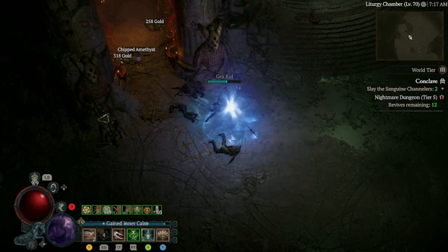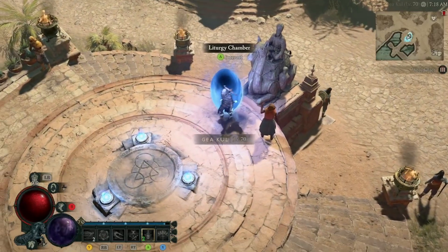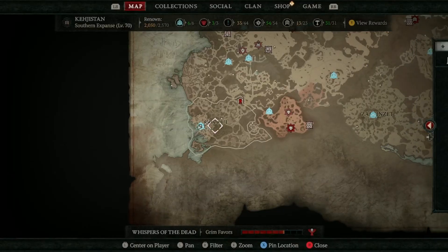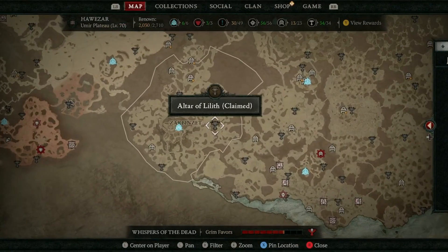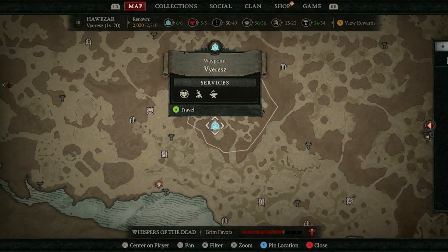Then after that is completed, you just teleport out without completing the dungeon. Then you can just head to any regular dungeon that you actually want to farm, such as Champions Demise or Blind Burrows or whatever it may be.